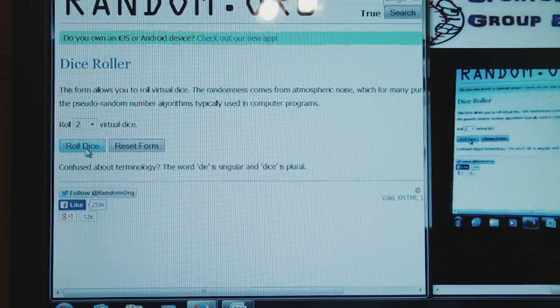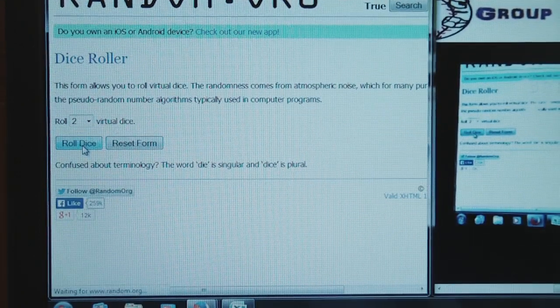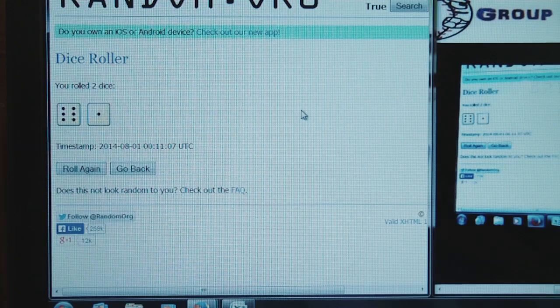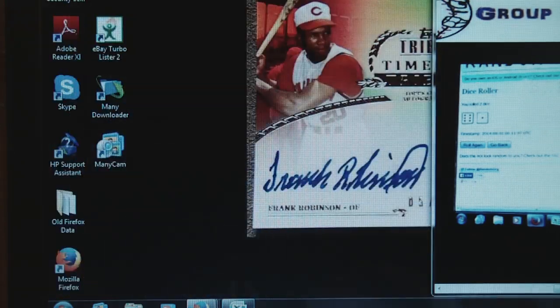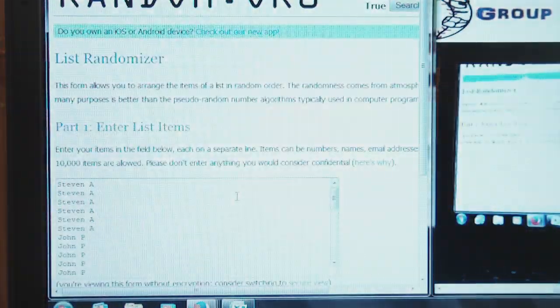So we're going to roll two dice. We got seven — randomize the lists seven times. Alright, minimize that, bring up the names.